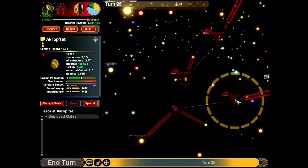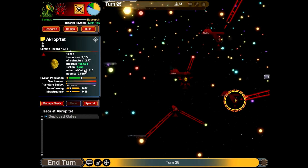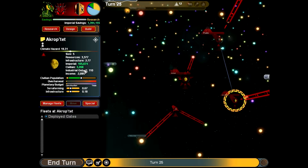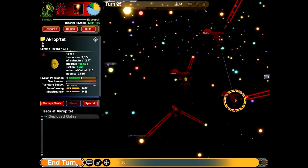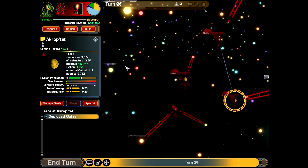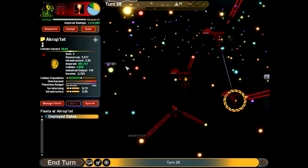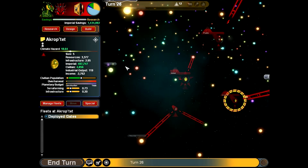You can see especially this world — our population is already almost to a quarter of a million, which is pretty quick. I would assume that each turn represents a year, but it can be very debatable. It's very vague to say the very least.